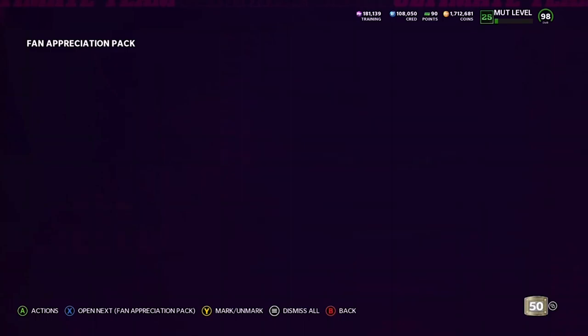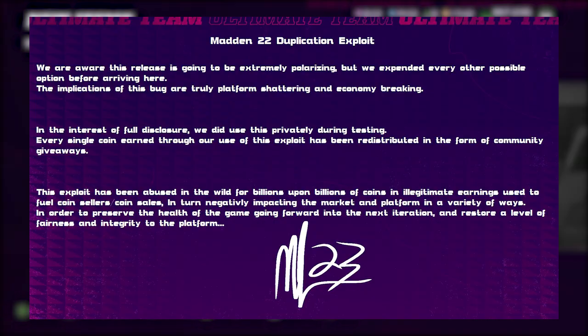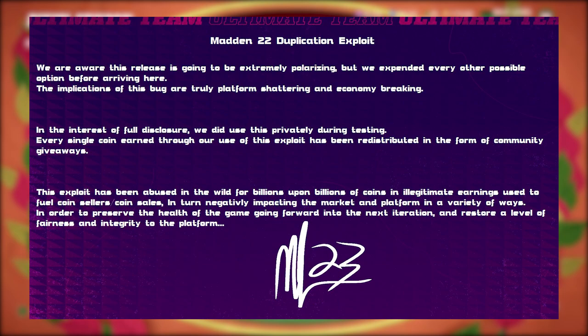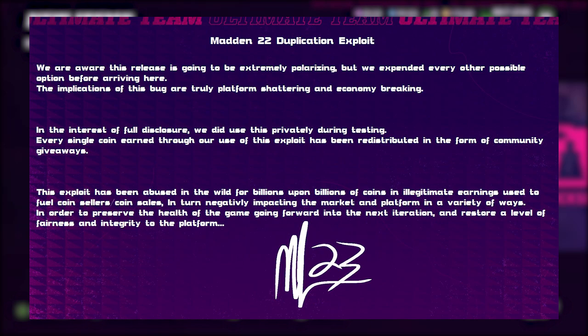This glitch was released on Twitter by an account called MuttLeaks. Essentially what their account does is somehow they get into the back end of EA Sports — they can leak some of the cards that are coming, they leak promos that are coming soon, and they leaked this glitch. Here's kind of the introductory post they made: 'We are aware this release is going to be extremely polarizing, but we expended every other possible option before arriving here. The implications of this bug are truly platform shattering and economy breaking.' So this is kind of crazy. And then they move on to talk about some of the potential risks of doing this glitch.